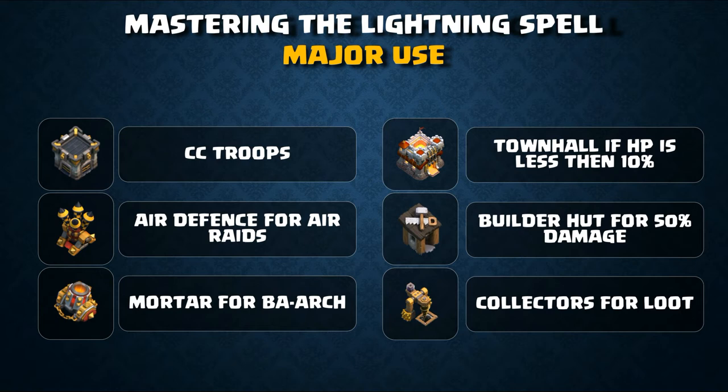Another use is targeting the mortar for a barch (barbarian and archer) attack. The mortar is the biggest enemy in barch, with a high radius and tremendous splash damage. If your barbarian level matches the mortar level, it can take two shots; if your archer level matches, it can take one shot. Also, if the town hall has less than 10% HP remaining, you can drop a lightning spell to finish it off.